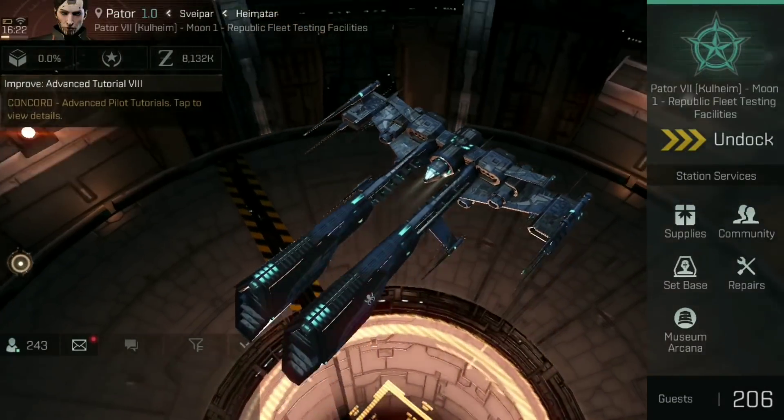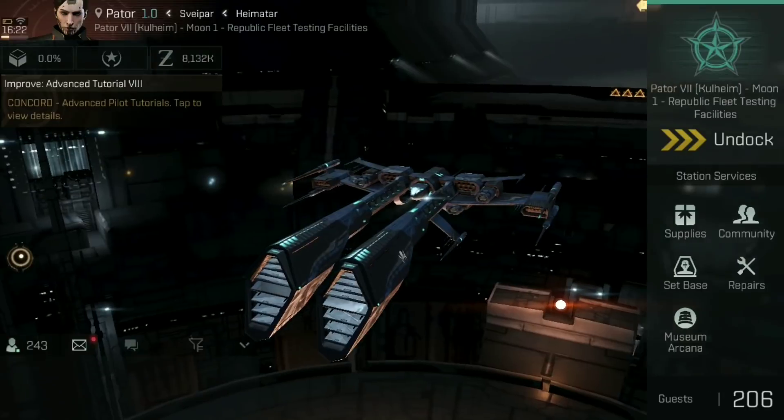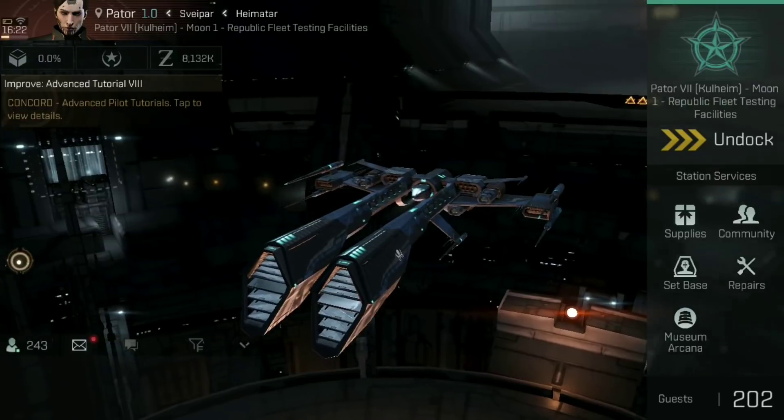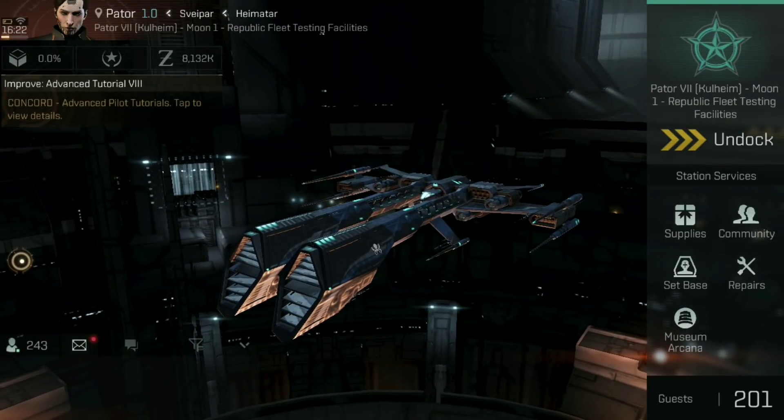And there we have it — everything you need to know about the different types of tanking. If your ship is small and fast enough for speed tanking, awesome — good luck. But if it's not, now you should have an understanding of armour tanking, shield tanking, and how they work. If you're looking at a ship and can see its armour HP is twice the size of its shield HP, or it has bonuses to shield booster amount, you should already have an understanding of what type of tank that is and how to fit it.